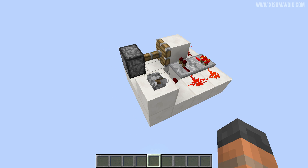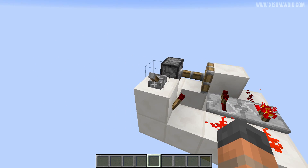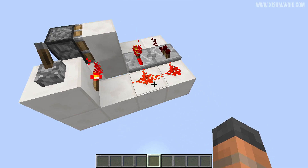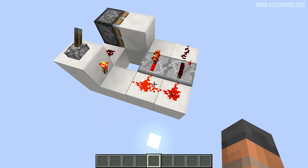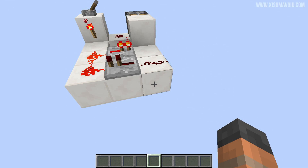You can see that the repeaters there are blinking on and off very fast. I do believe it's two ticks on and two ticks off. What's cool about this is because we're using the piston, we can instantly activate it and instantly turn it off as well. So when we hit the lever, it starts straight away, and when we close it, it turns off immediately and resets to a default state.